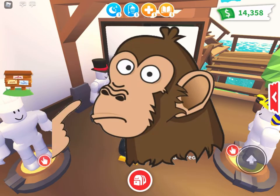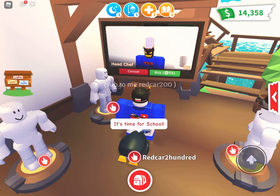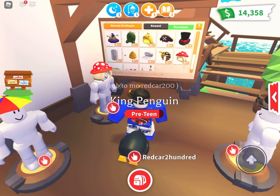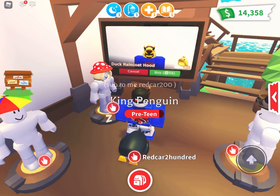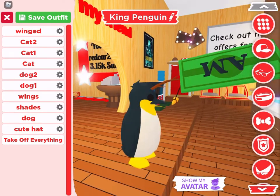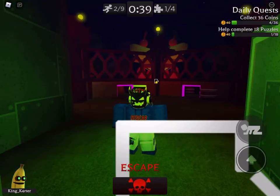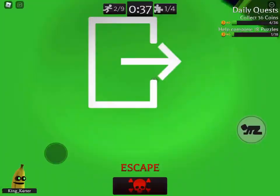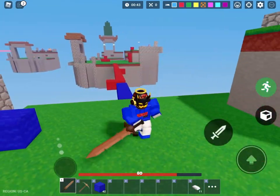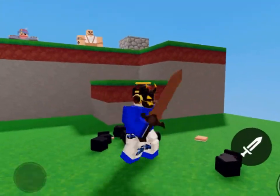So you might be a little confused about the update. These are UGC items, which means user generated content. So in other words, Adopt Me made these items for their pets in their game. This is usually petware for your pet, but now they're selling these items so you could purchase them for your avatar and use them outside of Adopt Me, like in other games.